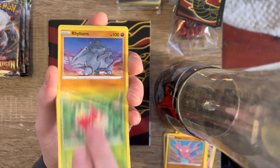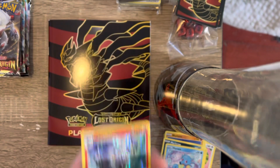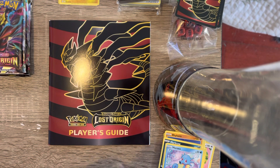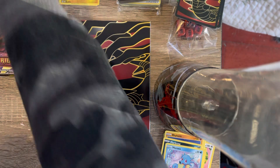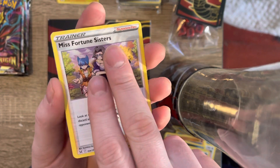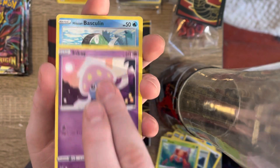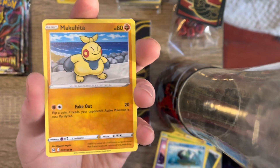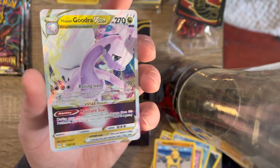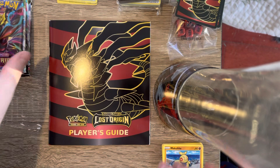Feeling good today. Decent start. Honestly, I'm not even sure what the most valuable card in this set is — I just had this sitting and felt like opening something. So here we are. Oh, we got something back there, I felt it. The Giratina V-Star! There we go. I told you I was feeling good today. We're only two packs in, six more to go.